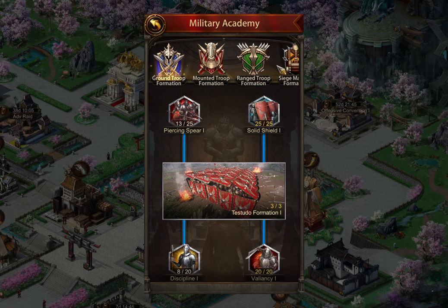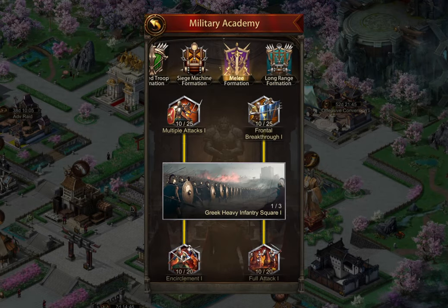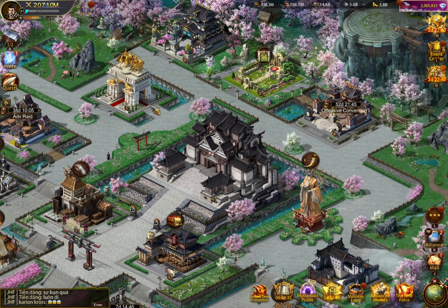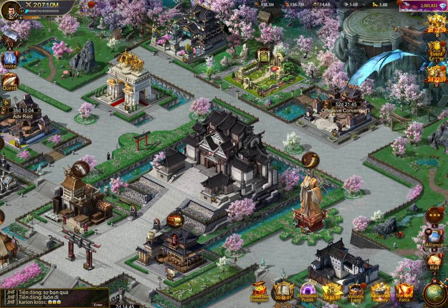I probably should go back and max some of those things, but if you look at some of these, you're getting more value for less tactic scrolls and gold. So that's my recommendation. I know this was kind of a long ramble on my thoughts on tech, but hopefully this helped you guys. Hopefully this helps you prioritize what you should be looking for in terms of normal academy, military academy, and when to focus on each one — and a little bit of how you plan out your growth going forward. Thanks for watching — I'll see you in the next video, and as always, please remember to like and subscribe.